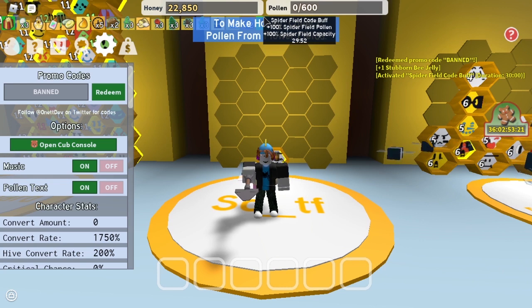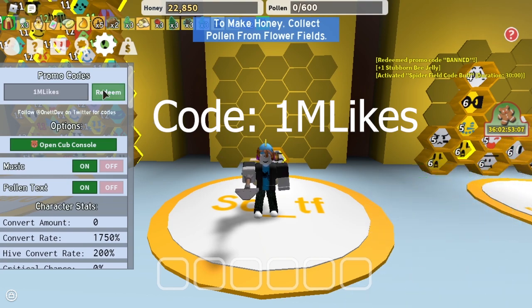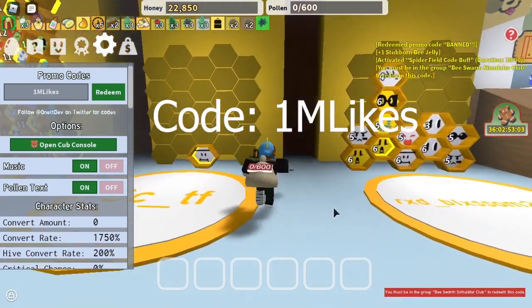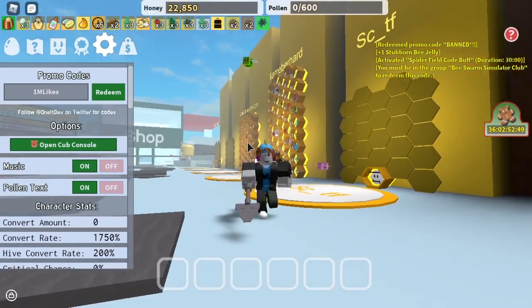The last code is 1mlikes. Just type that in, press redeem. But you have to be in the Beastworm Simulator Club to redeem this one. It gives you a lot of stuff — by far the best code that is available at the moment.